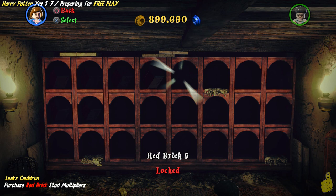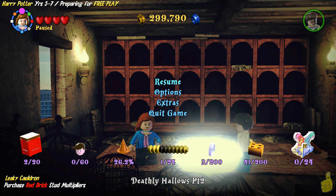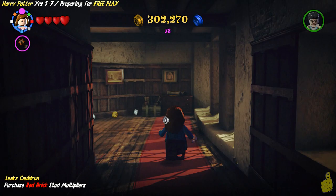We're going to go up the stairs and pass the cauldron, take the first left, and that actually takes us into this crazy room which allows us to purchase the red bricks. The 2x is going to cost you 200,000 and the 4x is going to cost you 400,000. But when you turn them both on, we're going to get an 8x stud multiplier. We've purchased them both, scrolled through the start menu down to extras, and turned the 2 and the 4 on. Once we hit resume — Booyakashow! Right under our studage you can see there is a x8.